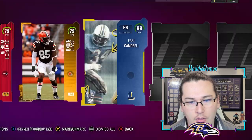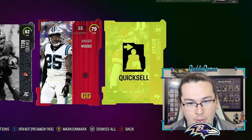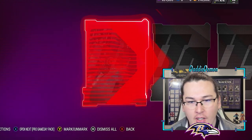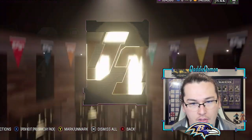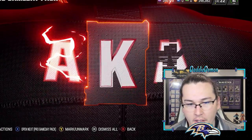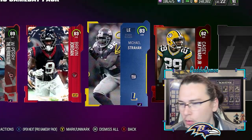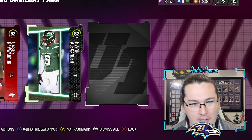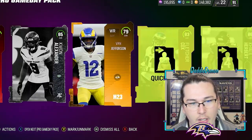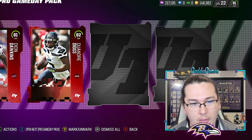All I want is one big pull, EA. 89 Earl Campbell — that's new! I know he's not expensive but it's new. I'll go ahead and quick sell him because the new legends are actually pretty cheap in price. I think this bundle kind of brought the market back down. 88 — we're still seeing some 88s and 89s. Haven't even seen a big Zero Chill animation out of these either.